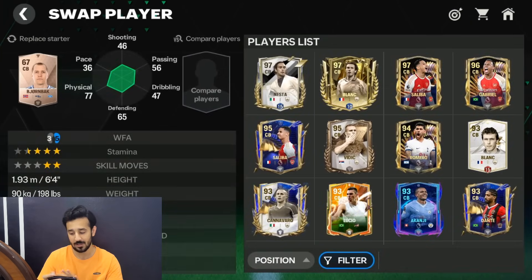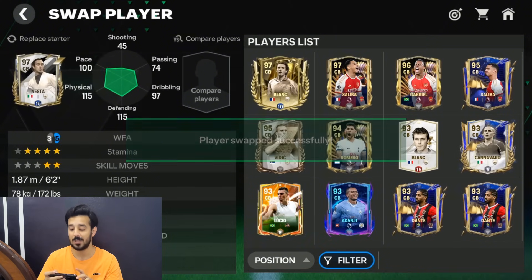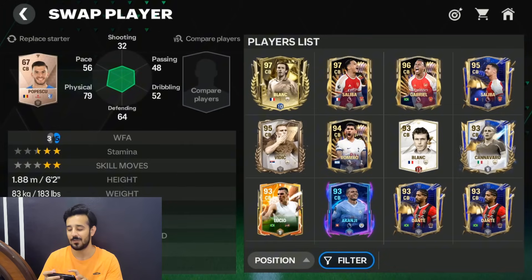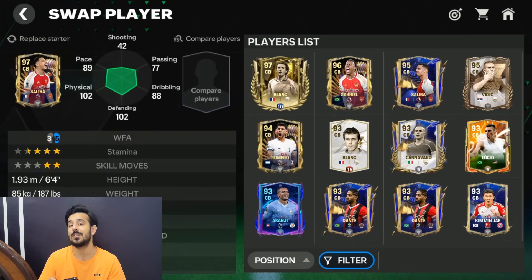For center backs I have options: Nesta, Blanc, and Saliba. I want high OVR players. I'll go with Nesta first because I like his gameplay — this card is really solid. For the second center back I'll go with Saliba because he has the higher OVR, which gives me an advantage.